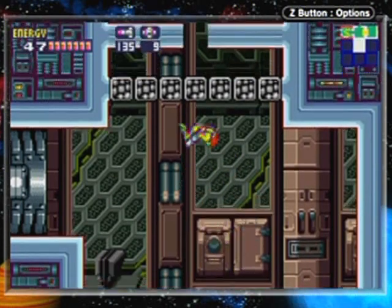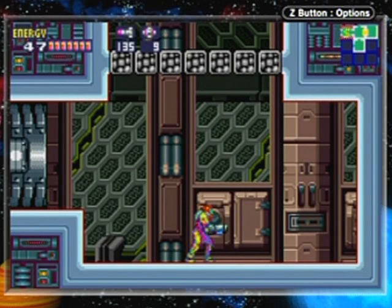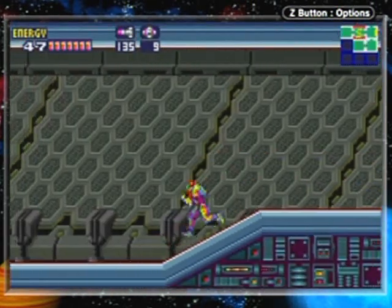Now, this is what I meant earlier when I said there was an item that would allow you to see other sorts of secrets. When you powerbomb squares, it'll show you the contents of said squares, and this really, really makes it a lot quicker sorting through areas.